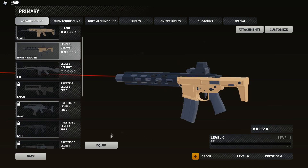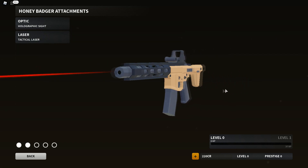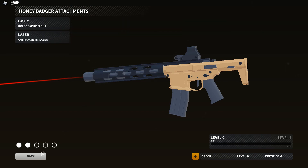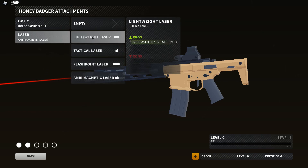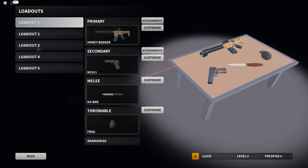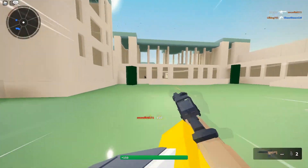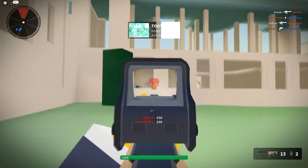Something else I want to try out is the Honey Badger. Tons of people have told me to try this out. I did try it out just a little tiny bit and got a few kills with it. Let's go ahead and go over to attachments — maybe just put on the holographic sight and the flashpoint laser. Let's go ahead and leverage it using the Honey Badger. Oh my gosh, that recoil is something else! Trying to control this recoil again.